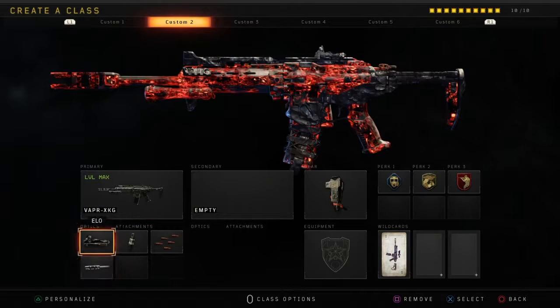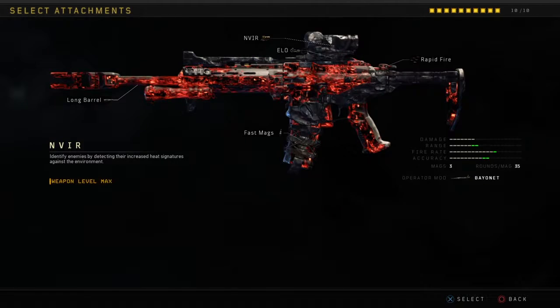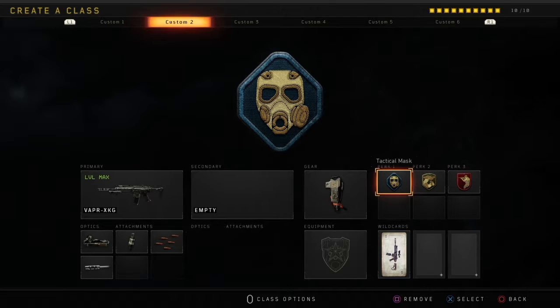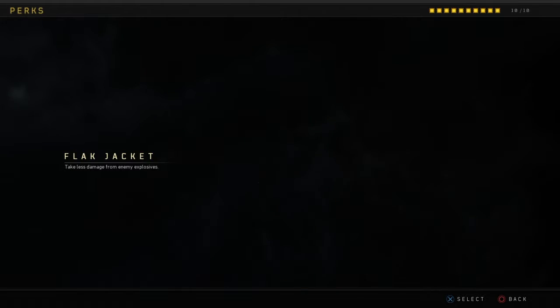I recommend using a sight. I highly recommend the Reflex and Elo just because those are the most normal sights. You can experiment with other ones if you want, but that's just what I recommend. Your equipment charge, because your equipment's going to help you get those headshots — that's just kind of what we're going for first. And then your perks: Attack Masks, just because that nine bang is really annoying, and the concussion — they're just really annoying and I don't like dealing with it.